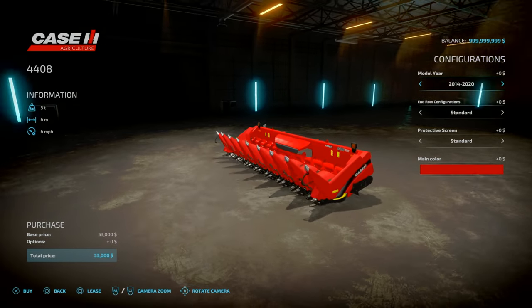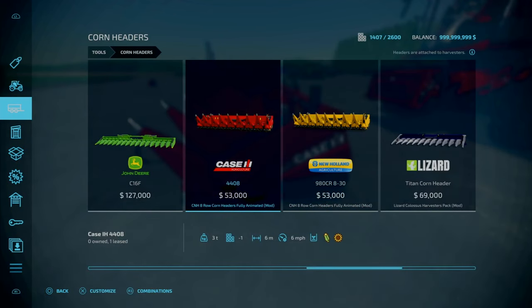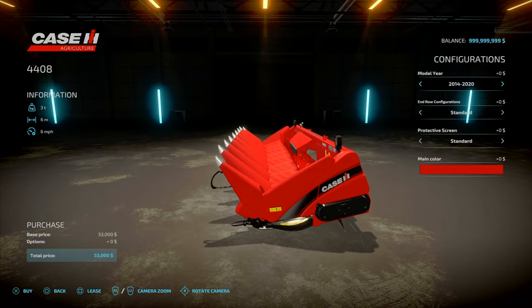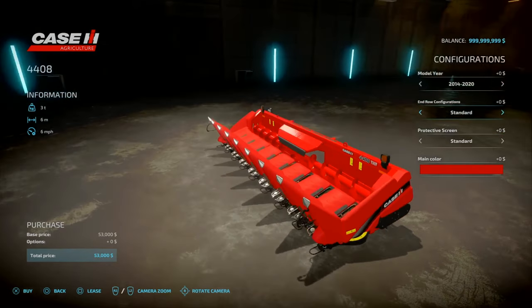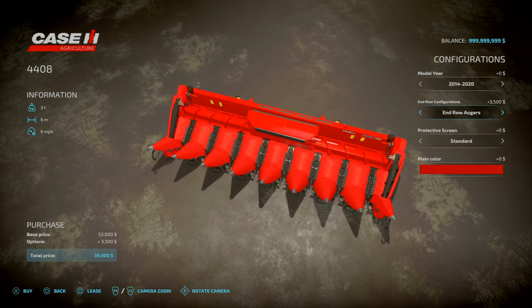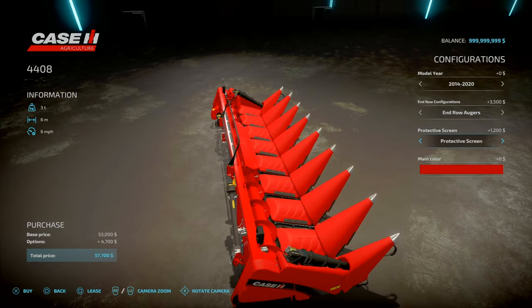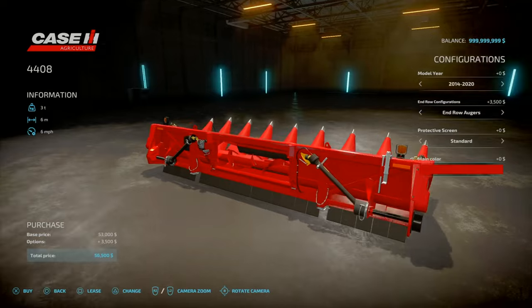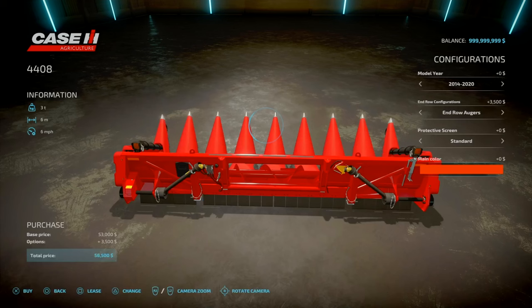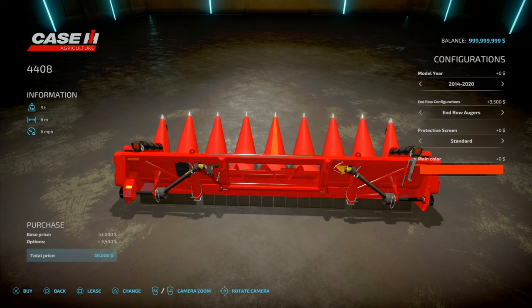Exactly the same as the base game one but with more realistic animations and realistic decals. For the Case version, all are 8 slots going down to 1. You've got model year 2014 and 2020, plus a more modern 2021 version. End-road configuration: standard or end-road augers. Protected screen: standard or none. The main colour changes the centre tip of the header, from grey to orange stripes.